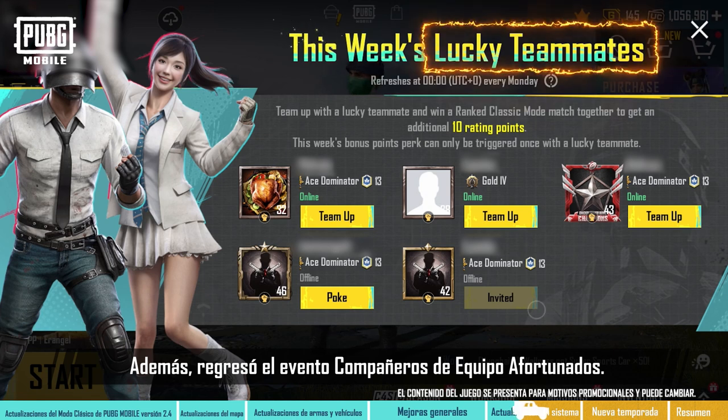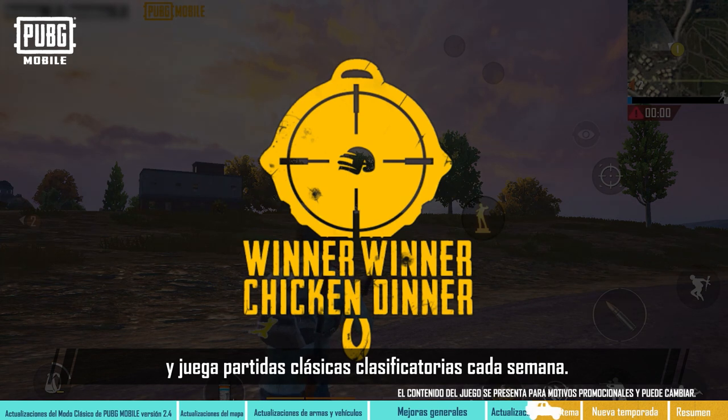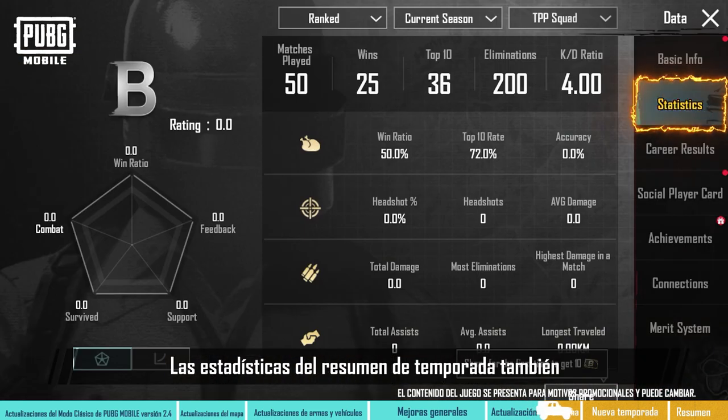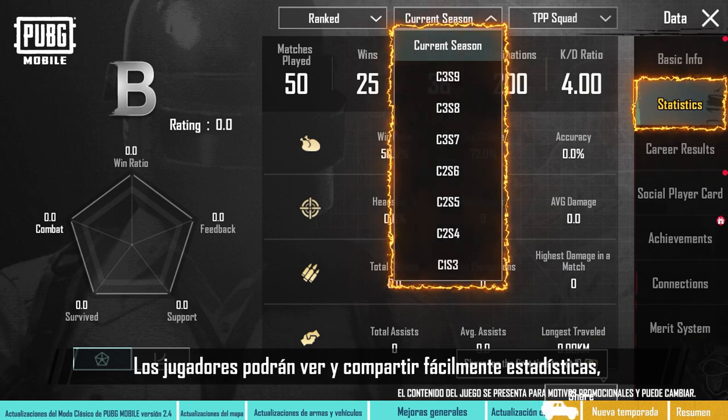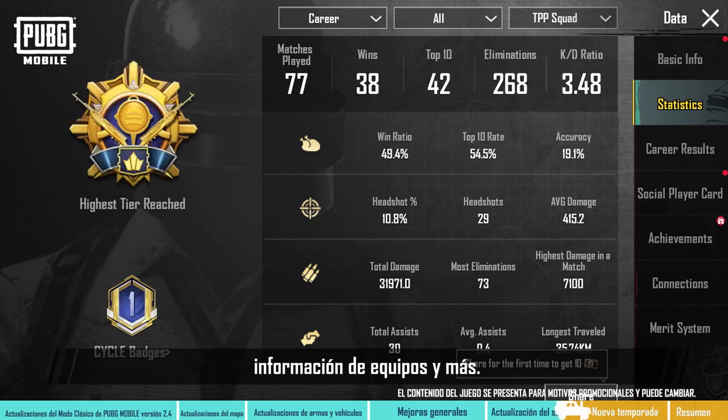Moreover, the Lucky Teammates event has returned. Team up with the recommended Lucky Teammates and play ranked Classic matches every week. You'll get bonus points whenever you win a match. Season Recap Stats will also be added to your Statistics page. Players can easily view and share stats such as tier points, battle stats, team-up data, and more.